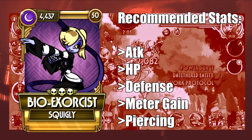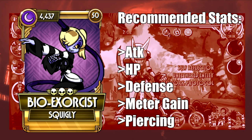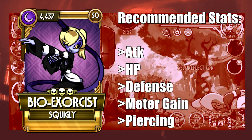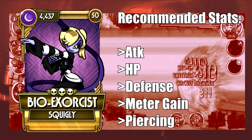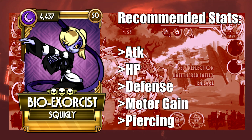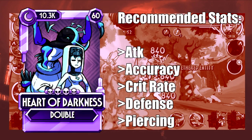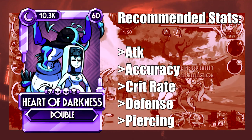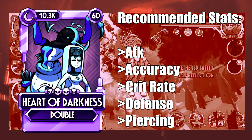Bo Exorcist is an example of a variant with a signature ability considered by many to help the variant be functional without any stat investment. Don't misunderstand this — investment is always recommended, I'm only stating that she can work without it. My personal build would be based around a defensive role to take hits and assume a defense role, while using the ability to execute offense.